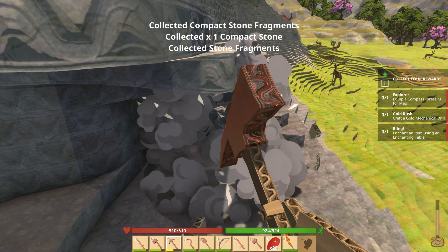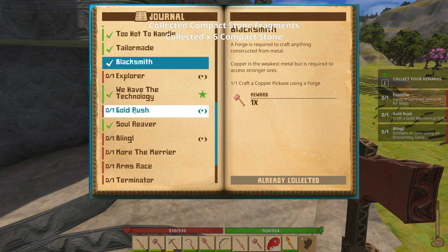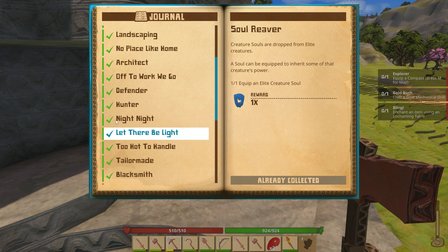I do have another quest. I went down underground and found some iron, got pretty deep, and there are prototype robots down there. They are tough — I almost died from a couple of them. They drop machine parts, which I assume we'll need later to craft more advanced equipment and weapons. I killed one and completed that mission.